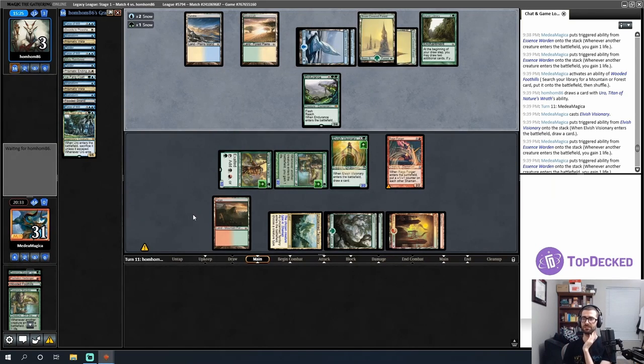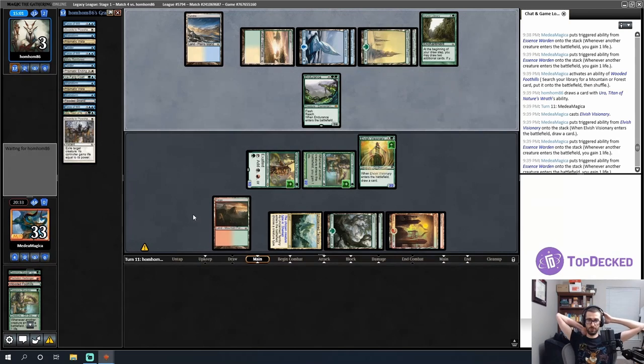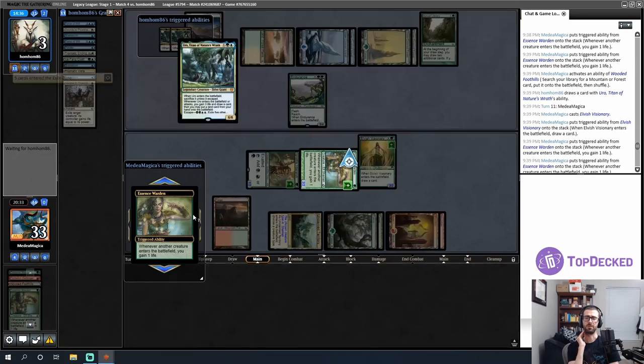If they can Uro plus do something else, they would live through the attack because they stop my Rage Forger triggers — because I don't have Rage Forger. We've done 20 points of damage to my opponent, and they're only alive because of the first Uro trigger. I think we're going to come up just short here. We're not really good at answering Uro — like, we have red removal like Lightning Bolts.